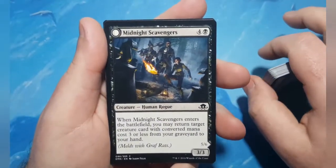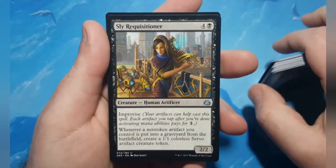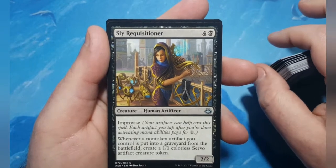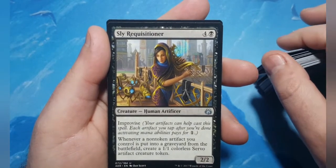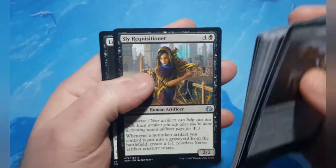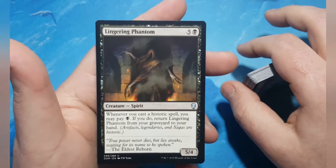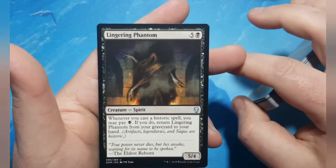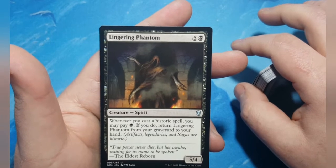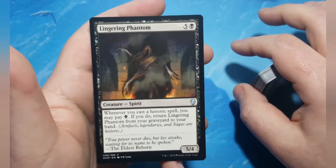Midnight Scavengers returns something with converted mana cost 3 or less from your graveyard to hand. Sly Requisitioner has Improvise so your artifacts help pay for it, and whenever a non-token artifact you control is put into your graveyard from the battlefield, you create a 1/1 Servo token — even more tokens. Lingering Phantom returns from your graveyard to hand when you pay a black mana whenever you cast a Historic spell — that's artifacts, sagas, and legendaries. It's a 5/4, so more damage with a bigger creature.